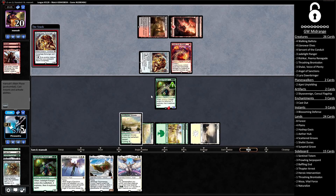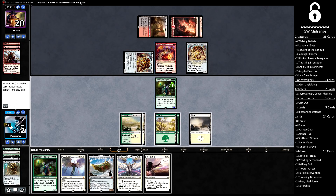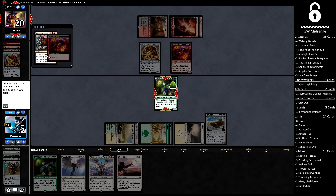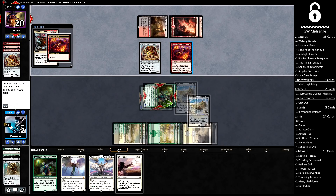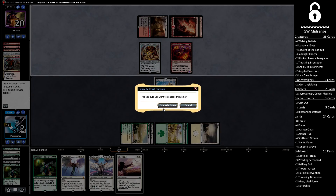A Soulscar Mage followed by a Scrapheap Scrounger — still scary from the opponent. We need to start cleaning up the opponent's board and we need to start doing it now — it's boat time. I've already seen two Abraders out of the opponent; hopefully they don't have a third, or an Unlicensed Disintegration, either of which would be fatal here. And that is a Disintegration — which, yes, is definitely fatal. Even though we can crew here, we're going to take three damage, get a Prowess trigger off the Soulscar Mage, which means both are lethal threats. We're dead.